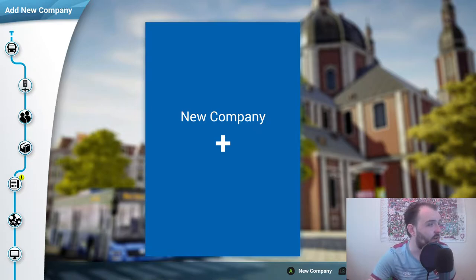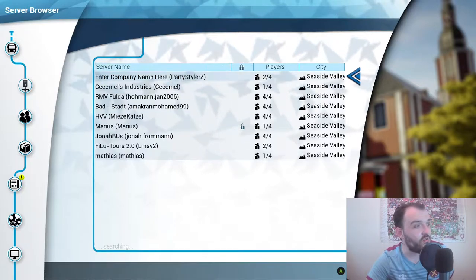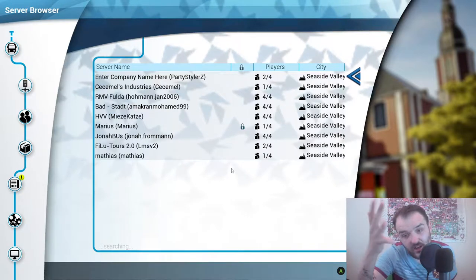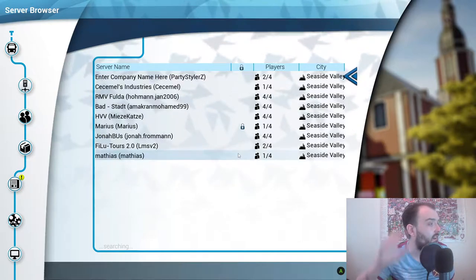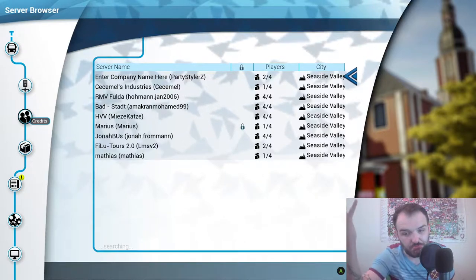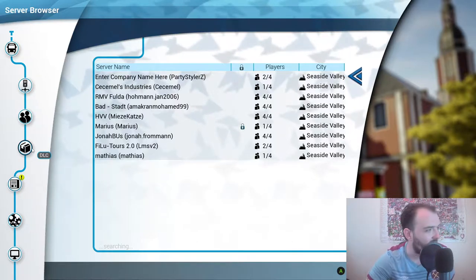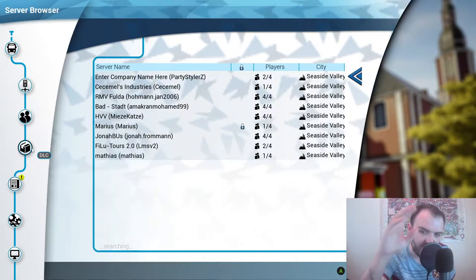Let's have a look at the options menu. We've got the company menu, then the server browser - there are a few different servers open at the minute, so maybe one day we could do an online trip together. After that we've got credits, DLC - which I will start buying if you want to see more - and we are base game vanilla right at the start.